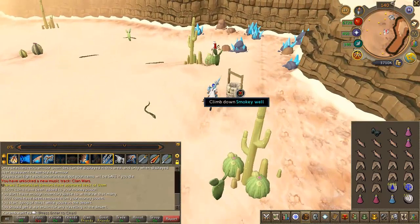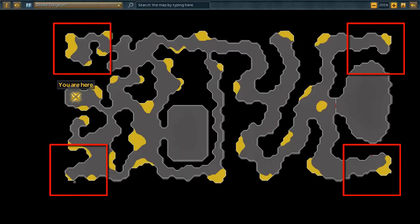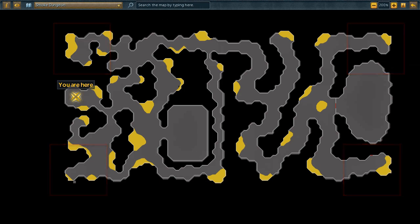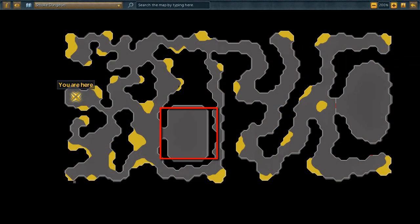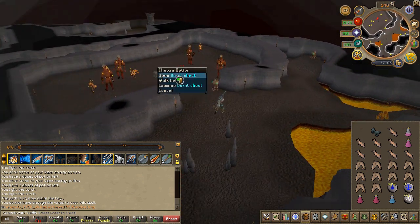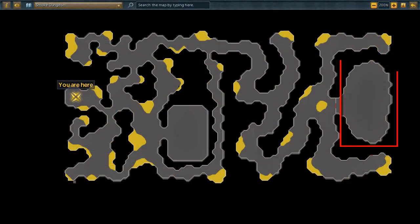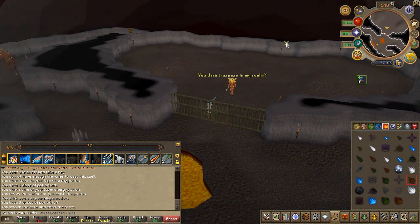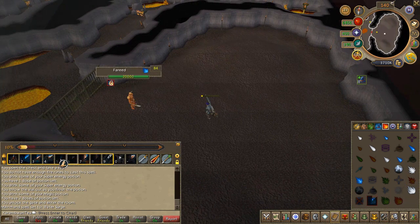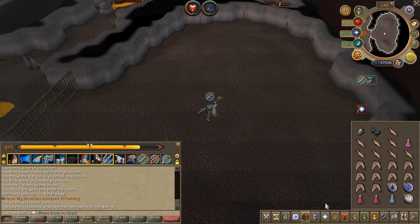Before you enter, make sure to wear your face mask and ice gloves. Your task is to light four beacons at the edge of this entire underground area — it's a simple matter of just clicking on each one then running to the others. Once you've lit all four, quickly run to the center of the area and you'll find a chest. Open it to obtain a key, then run to the eastern side of the area. Make sure your quick prayer is set to protection from melee and make sure you're using water spells. Once defeated, pick up the gem and quickly bank it.